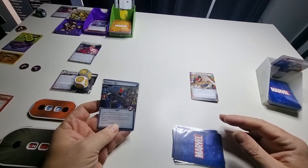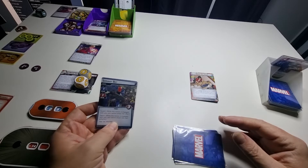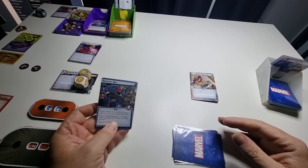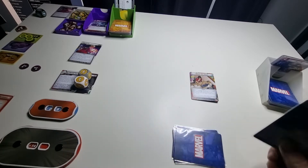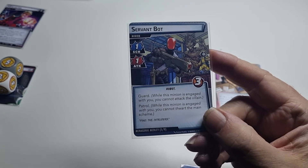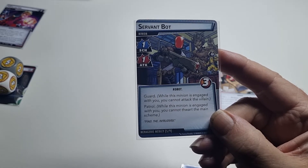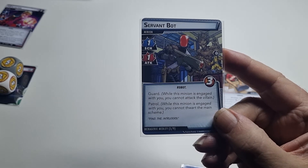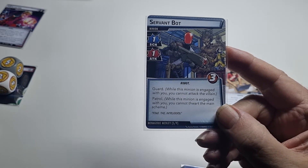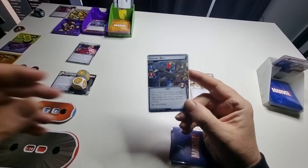Encounter card — minion. He's got guard and I can't thwart, and he's engaged with me. Guard means I have to kill him before I do more damage to the Collector. He's also got patrol, which means while he's engaged with me I can't take anything off the scheme. I'll put him there.